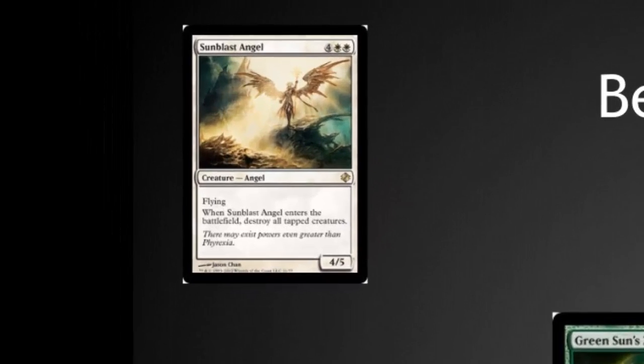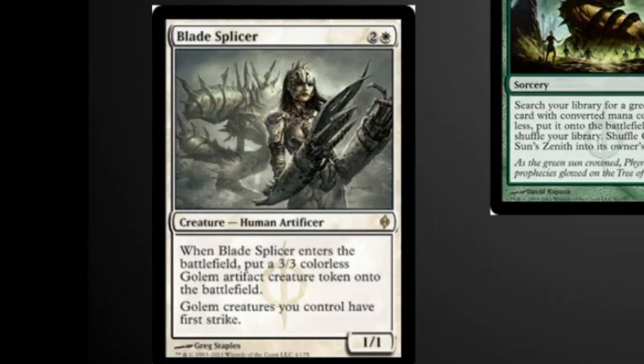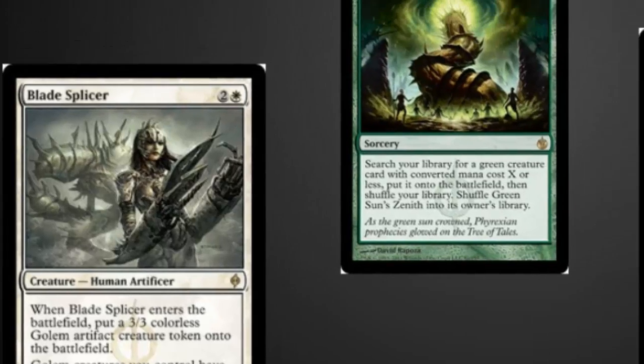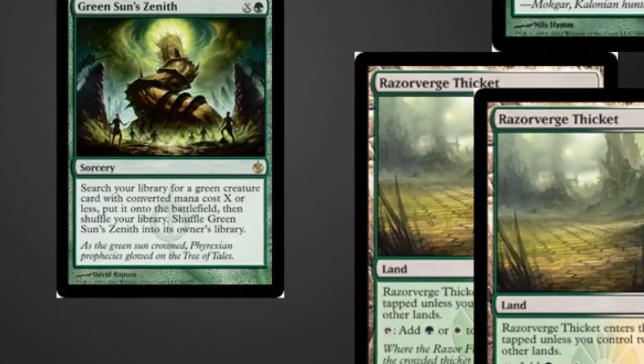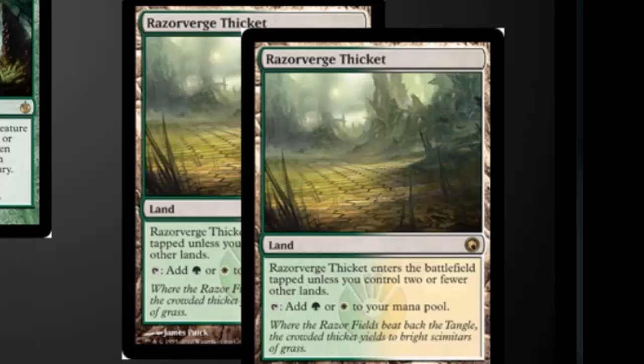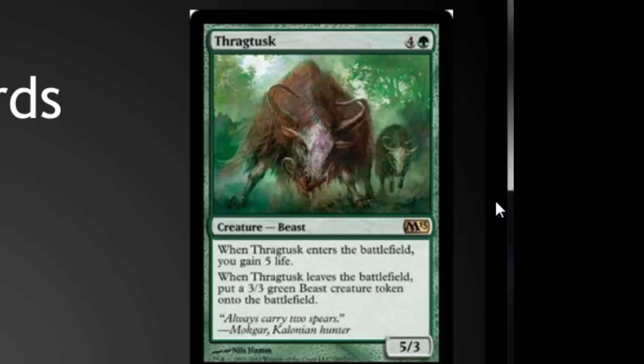The Sunburst Angel is a favorite in EDH, and I love that they're putting a strong EDH card in these decks. Blade Splicer, even though it's about to rotate out, is a great card that is seeing a lot of play in Standard currently. Green Sun's Zenith is so strong that it was banned in Modern, but still sees a huge amount of play in EDH and a lot of play in Standard. The Razorverge Thickets are an incredibly good Scars dual land that are seeing play in both Standard and in Modern, and Throg Tusk, as I mentioned, is almost worth the value of the deck alone.